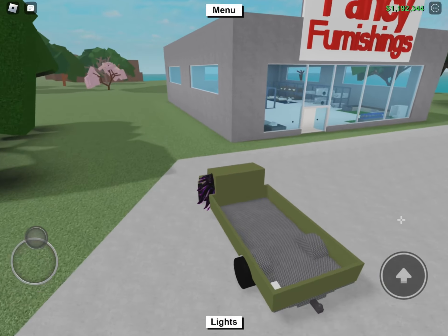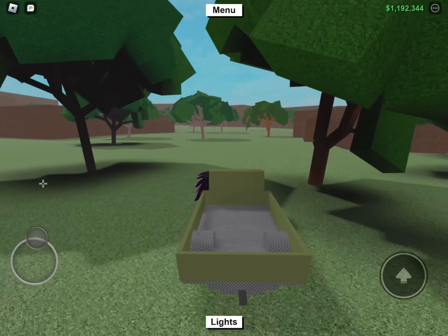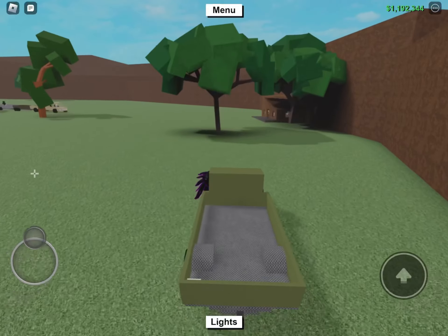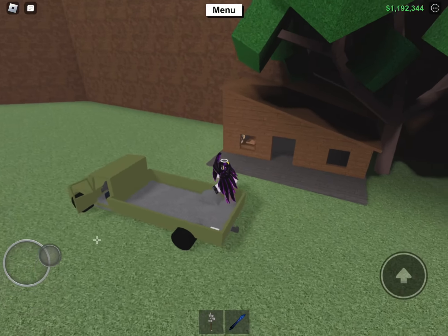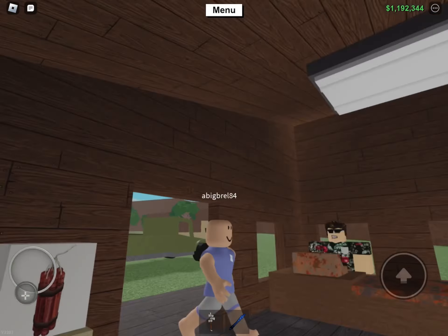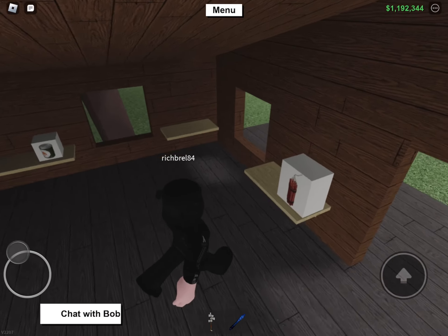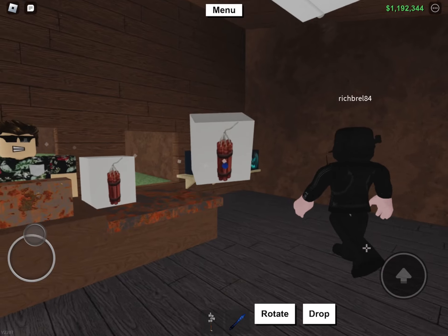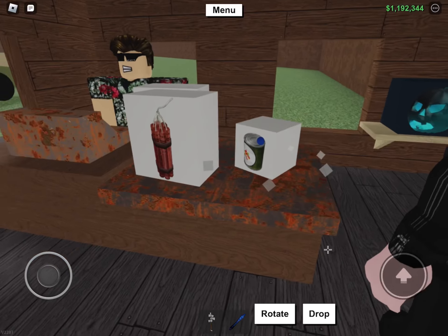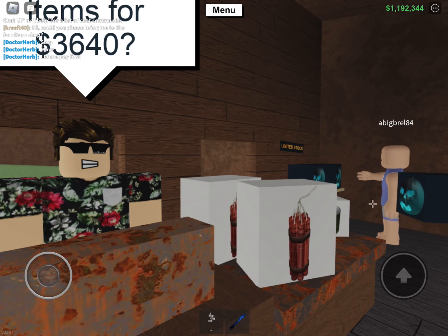Next you want to head over to Bob's Shack. If you don't know where it is, just follow my route. From here you need to buy two sticks of dynamite and one can of worms. In total these cost 3640.